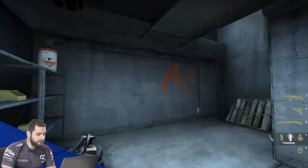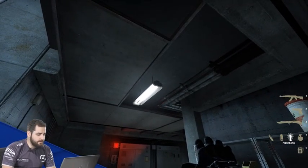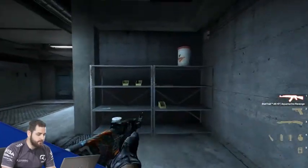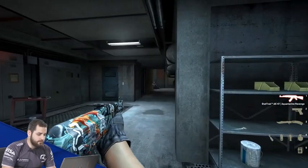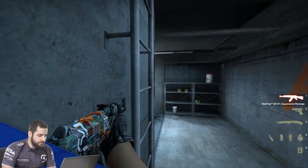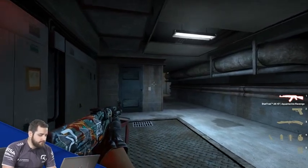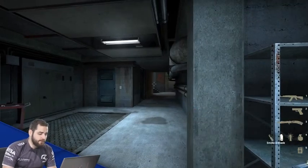Learn to make this good flash — control your position, aim for the top light, shift-walk forward and throw. Then pick the guy you spotted. Check left, turn right, and get back on target. If you don't see anyone, that's a good indication nothing is happening on connector. As you see teammates progressing and smoking bathroom, you can start moving up — there are a couple of different spots you can use to hold connector.